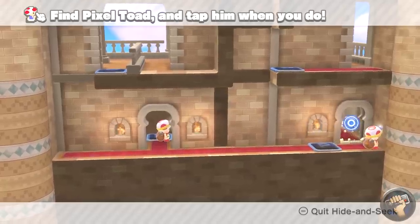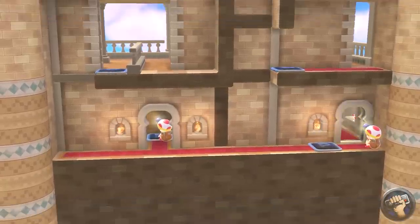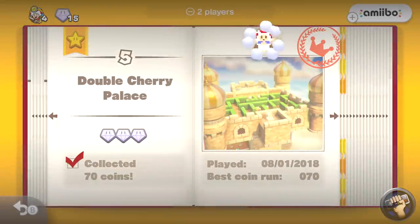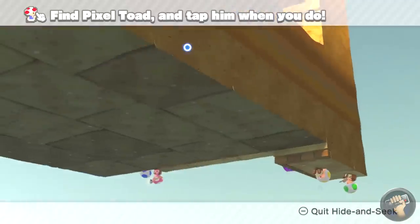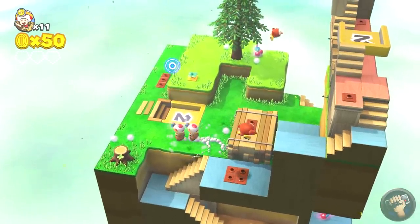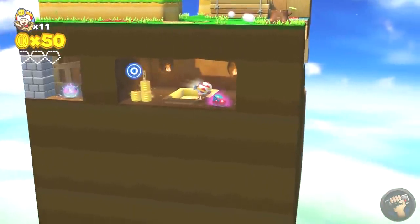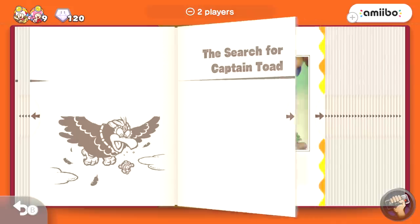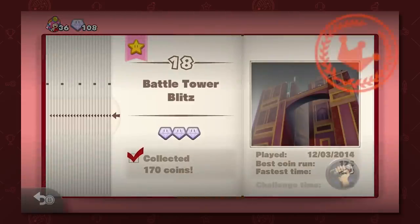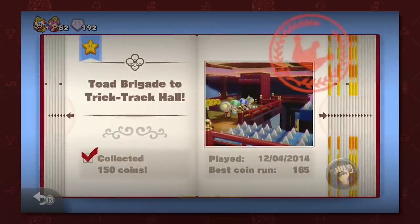Luckily, the Hide and Seek missions are super easy — it was almost a joke how easy it was to find the pixelated Toad each time. For the most part, the game isn't difficult at all, and once you've solved the puzzle once, replaying a level again isn't too tedious. But I do wish this structure would have changed. I made the same complaint when I completed the Wii U version, and I still stand by it. It's just a shame to see that this did not change.